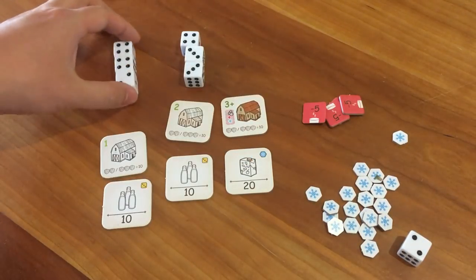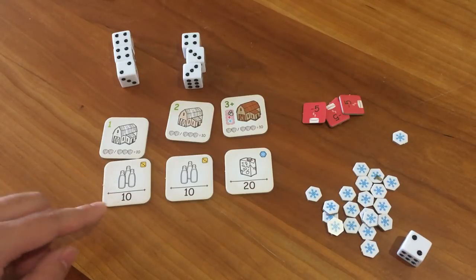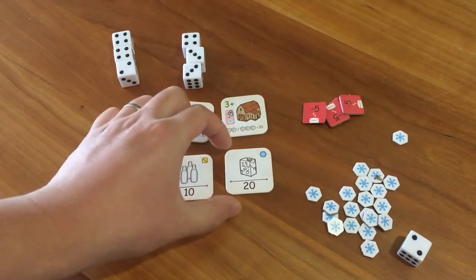So let's say we stopped here. You have two sets of ten — that's twenty. That means you have twenty points you can use to buy milk.